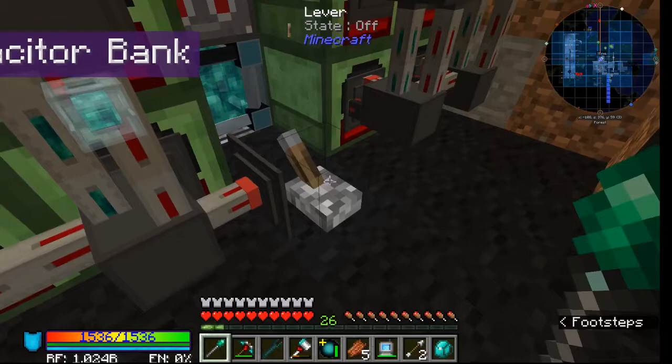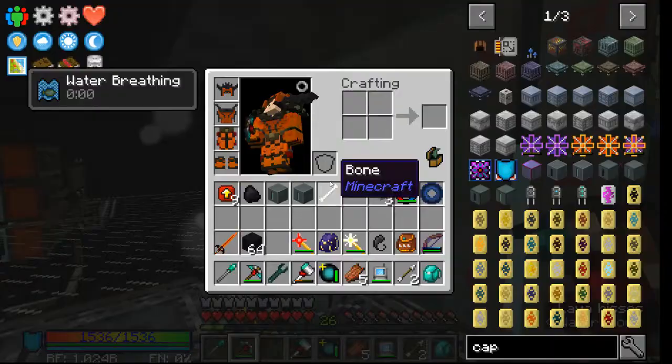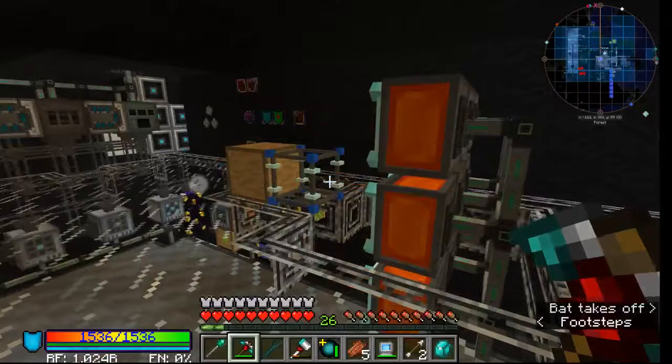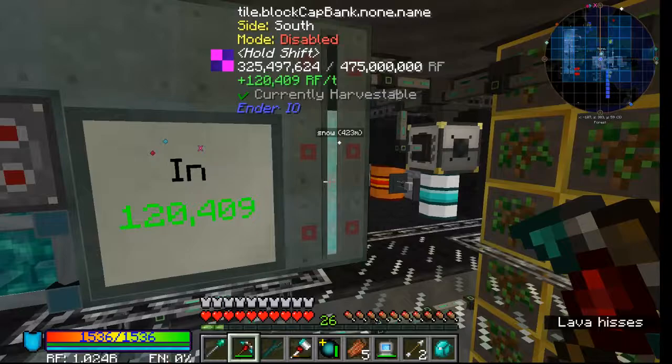I ramped up production, and now with the slime gens flipped on you can see I get around 125,000 RF per tick. That's good enough for pretty much everything I'm doing — I made the draconic armor with no problem. I keep this capacitor full, and the cool thing about slime gens versus the reactor is that they just shut off automatically when the capacitor is full.